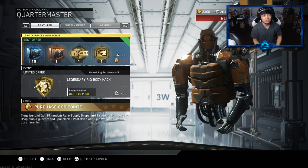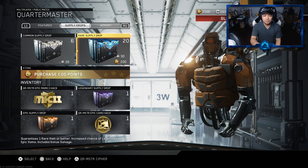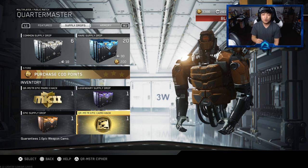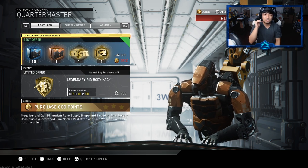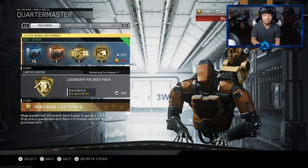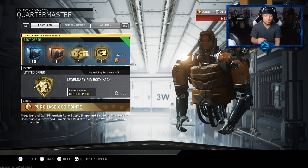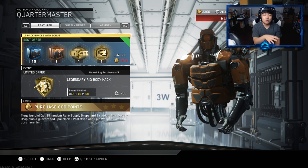I already bought one for myself. If we go to my supply drops you'll see it says 20 - I had 5 extra from before, so we have 15 rare supply drops from the bundle. We also got the quartermaster epic mark 2 hack, the epic supply drop, and the quartermaster epic camo hack. I already spent 525 keys, but for this video you're going to see me actually buy this with keys, not COD points, because I'm not ridiculous enough to spend $40 on this offer.